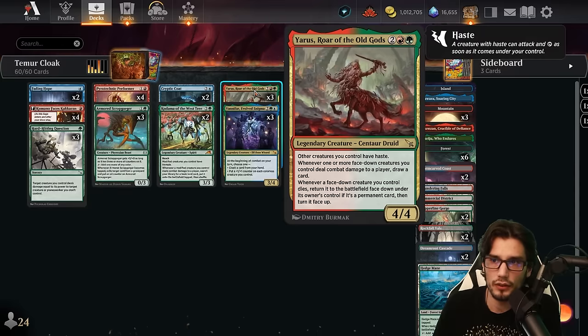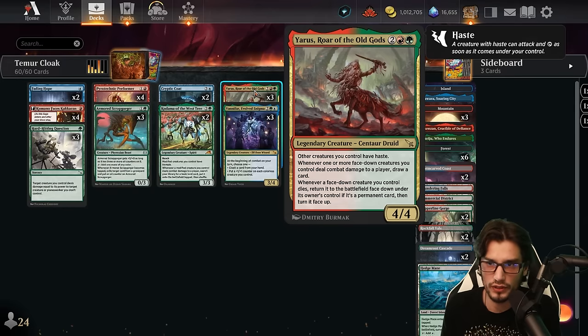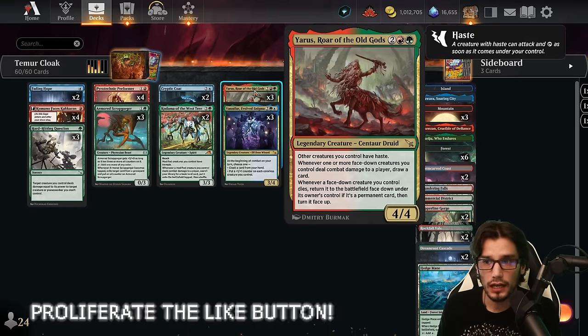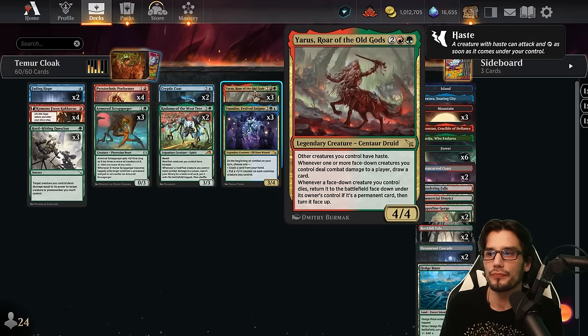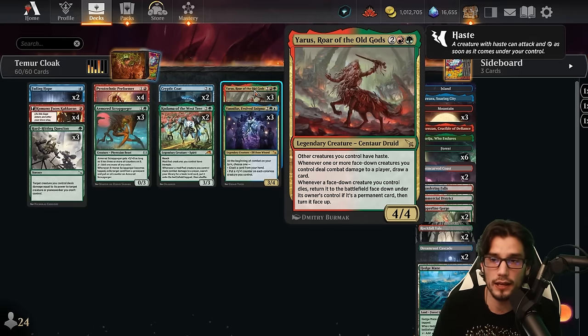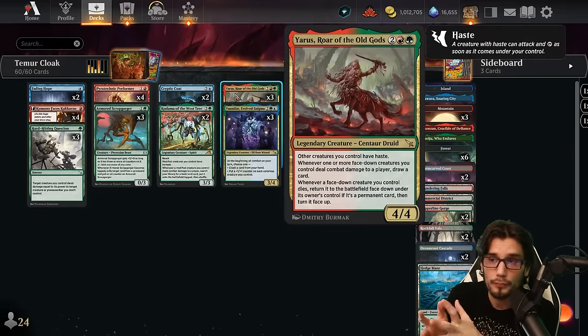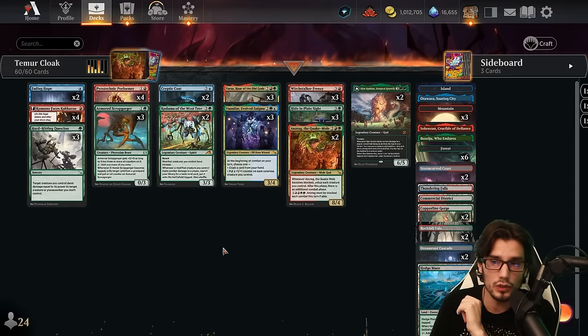We'll also be tying this together with Yaris, Roar of the Old Gods — an additional four mana, four power, four toughness creature. Other creatures you control have haste, and whenever one or more face down creatures you control deals damage to a player, draw a card. Absolutely phenomenal. Furthermore, whenever a face down creature you control dies, return it to the battlefield face down under its owner's control, and if it's a permanent card, turn it face up. This allows us to put creatures into the battlefield for free with our Enigma and then flip them with Yaris — all for free.